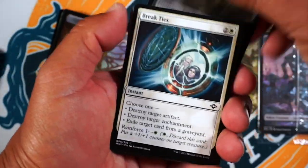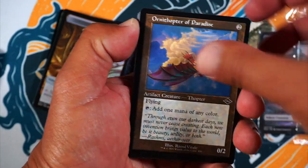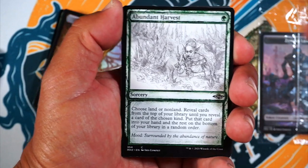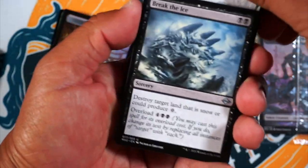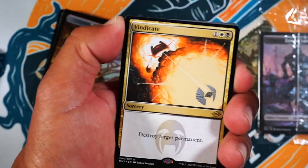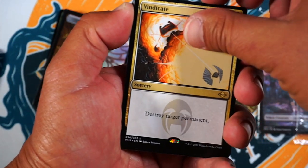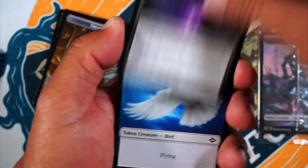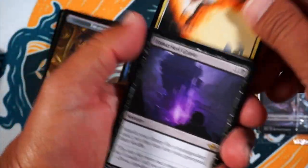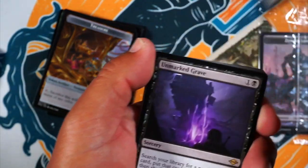Old Border Ornithopter of Paradise — nice. Got a sketch Abundant Harvest. Break the Ice, Root Walla, Lucid Dreams, and Vindicate — nice, nice. Another black card. I'll have to splash a little white in there though. And Unmarked Grave, another black card. Holy crap. Vindicate — I like that they have the old border art. I like that.